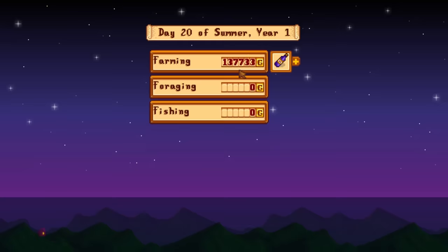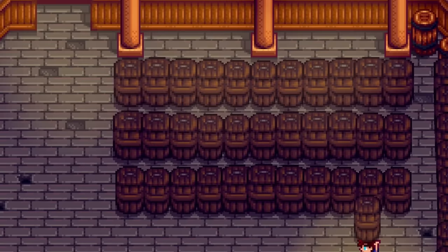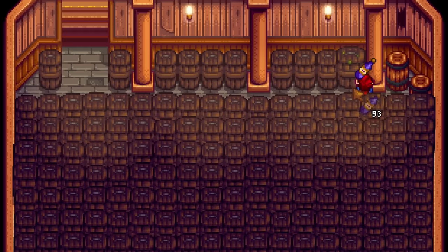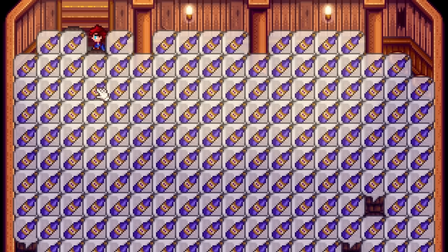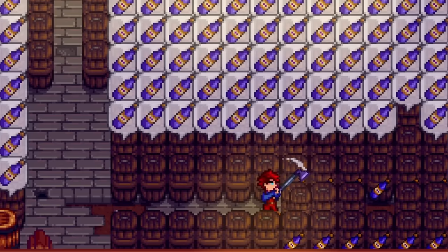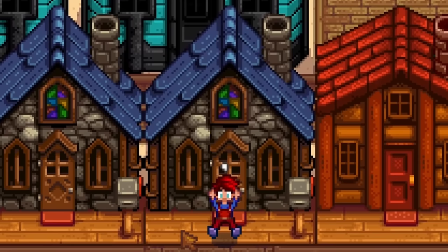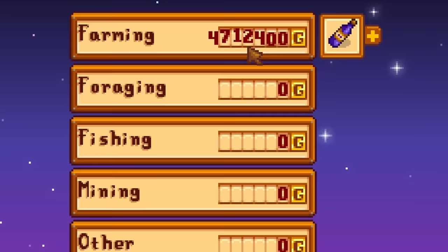Selling the wine as is is highly profitable, but you can make so much more if you age them by dropping that wine into a cask. You can only place casks inside of your basement. To maximise the amount of wine you can age, fill up the entire basement like this. After 56 long days, your wine will be fully aged at iridium quality. Harvesting a basement like this is quite annoying, so use an upgraded hoe to harvest the wine instead — it's much faster. Having only one basement is a major blocker, so always build three cabins and fully upgrade them using a controller in split screen. Now you have four basements to fully utilise and become rich.